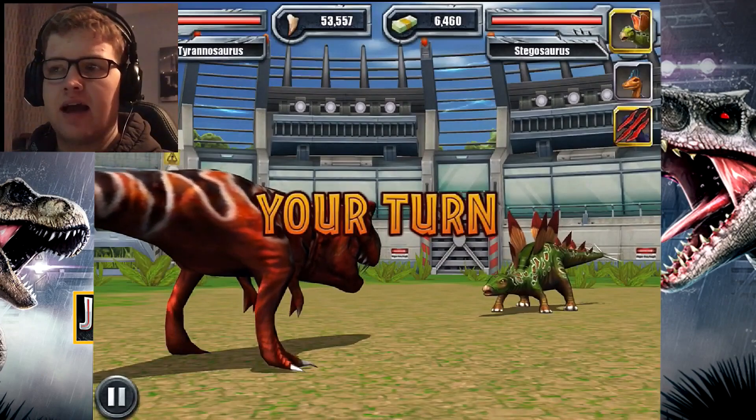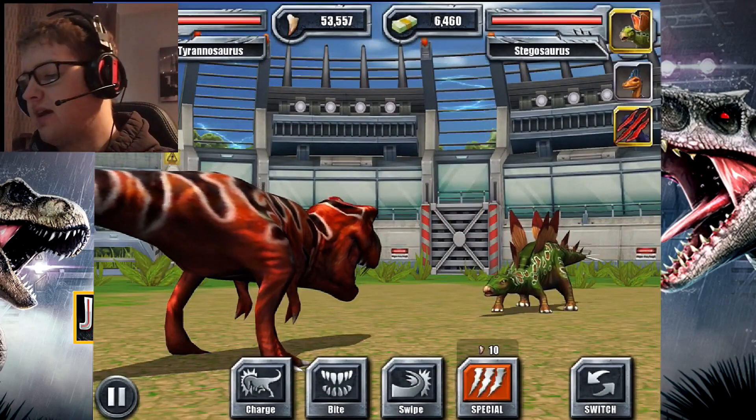Comment down below — who is your favourite aquatic creature? Is it the Mosasaurus, the Megalodon, or any other aquatic creature from Jurassic Park Builder or Jurassic World the Game? And what is your favourite prehistoric mammal from the glacier section? I think mine is the Titanoboa.